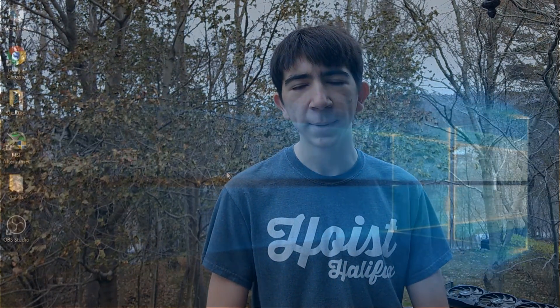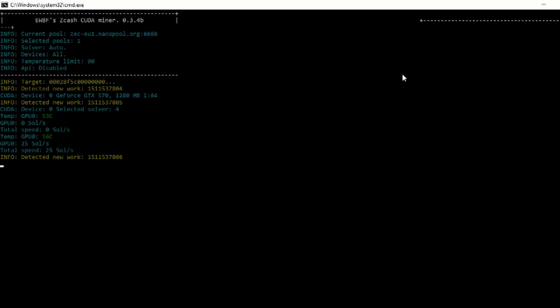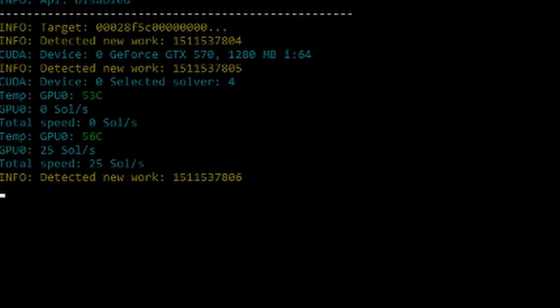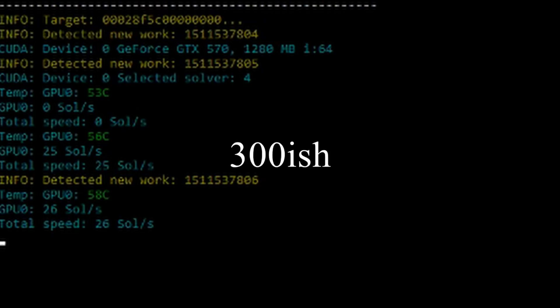The PC boots, which is good — I was expecting something to go wrong. We're in Windows 10, and here's the miner. I'll link the download for this NVIDIA miner in the description. And it sucks. We're getting 30 max sols, which is really bad. For reference, a 1060 gets around 200-ish sols, so it's not good.